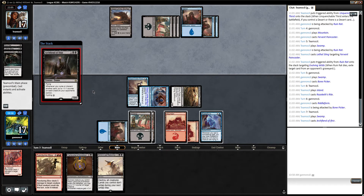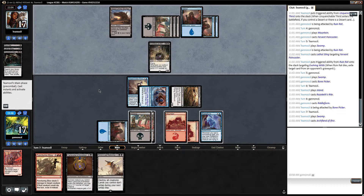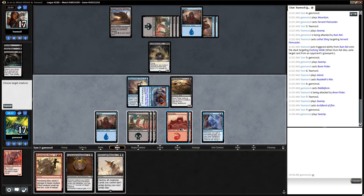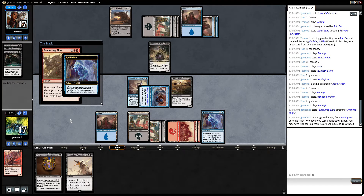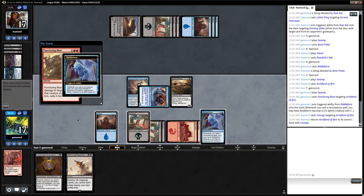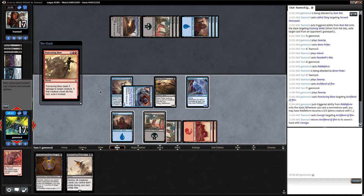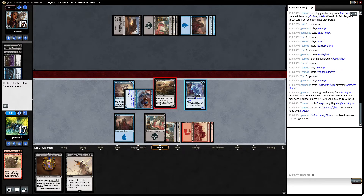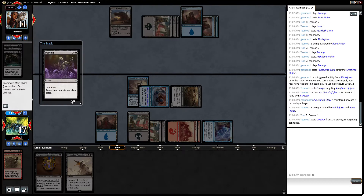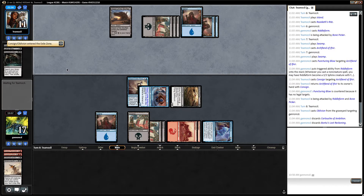Archfiend of Ifnir plus cycle. Okay, that's good. So we're going to Puncturing Blow the Archfiend. They returned it to their hand. Oh wow, they're going to make me discard two cards — that's really good for them. So I'm going to make this a 3/3. I really, really hope they just cast the Archfiend and don't make me discard cards, but that seems safer. Yeah, get rid of the cards in my hand first. It's pretty brutal.